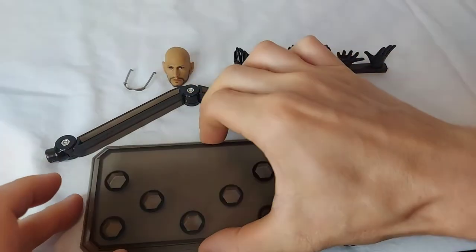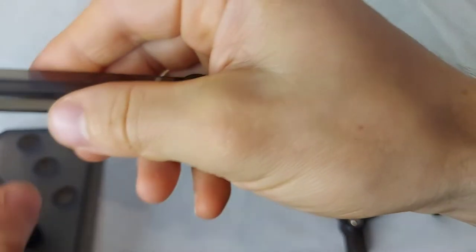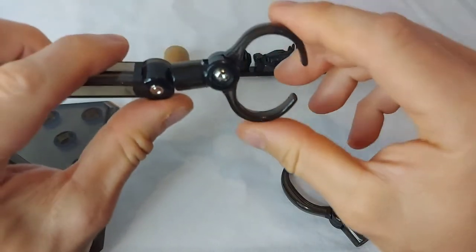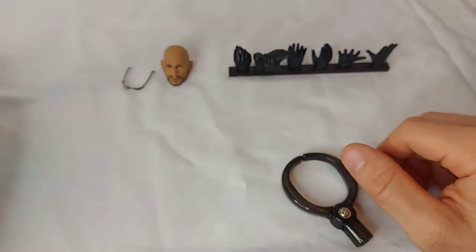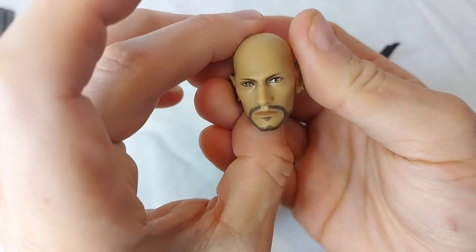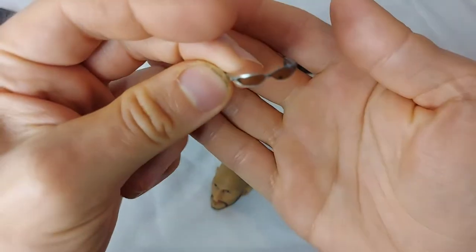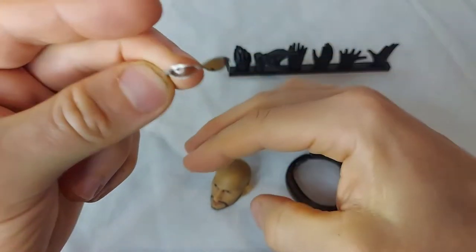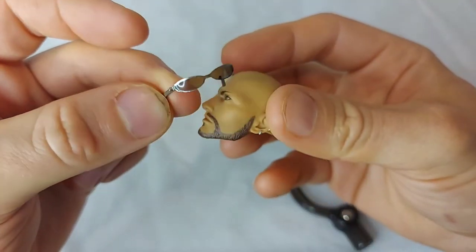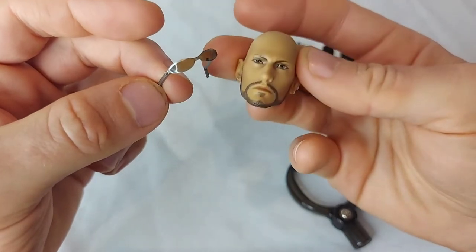For accessories, you do get a display stand with an articulated pole that you can attach to any of the holes along it, and two little claw pieces that attach to the end to help grab the figure and secure it. Very handy. You also get an alternate head sculpt without the sunglasses — it is well done. You also get the sunglasses as a loose piece. They do have a tendency to slide off if you move the figure, so it's always nice to have one with the glasses permanently attached.